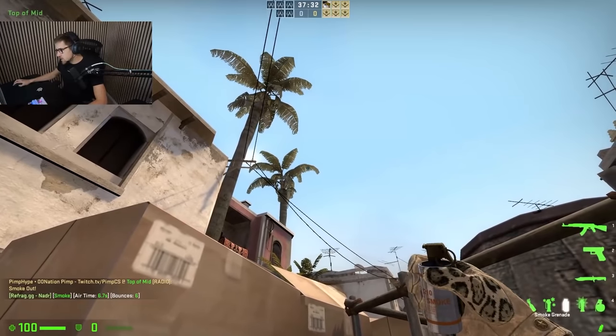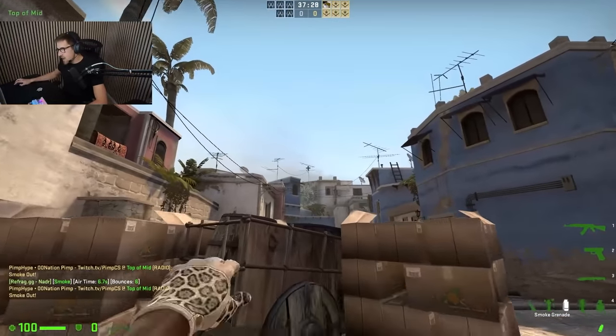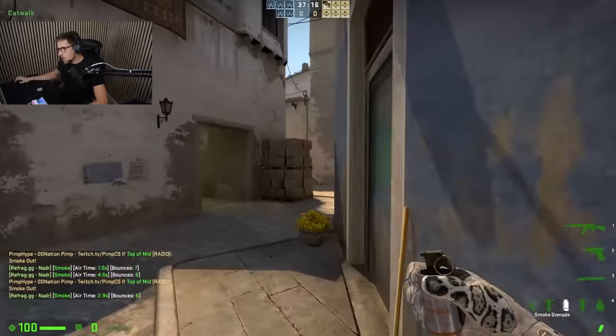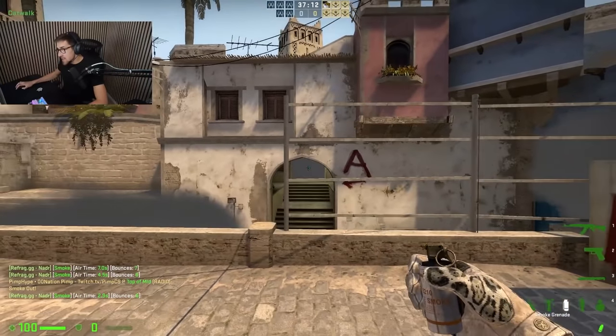Let's pretend you're out in the middle and you want to do a B-split - you call 'I'm smoking top connector,' another guy says 'I'm gonna smoke window,' and all of a sudden you have a free way of going over catwalk towards the B-bombsite without getting shot from window, without getting shot from A-side or top connector. It can be super useful.